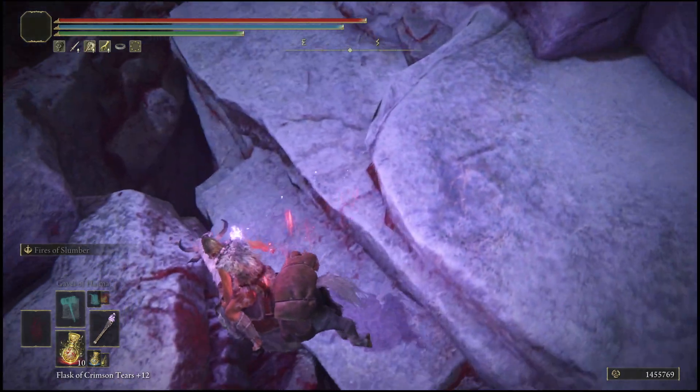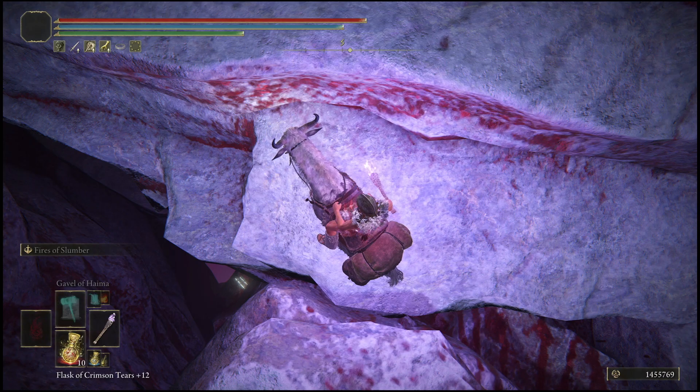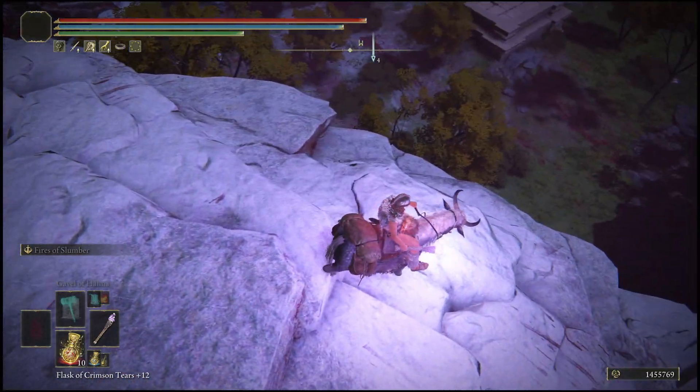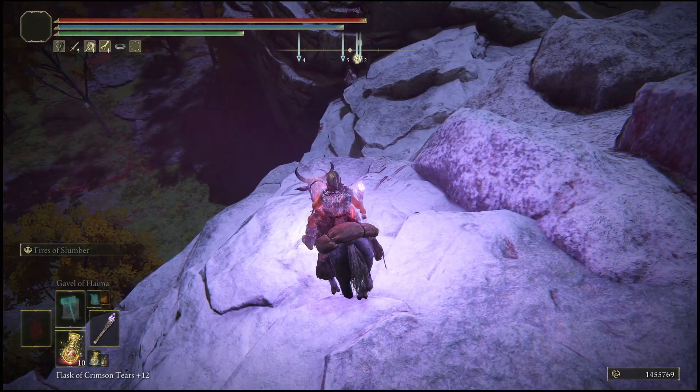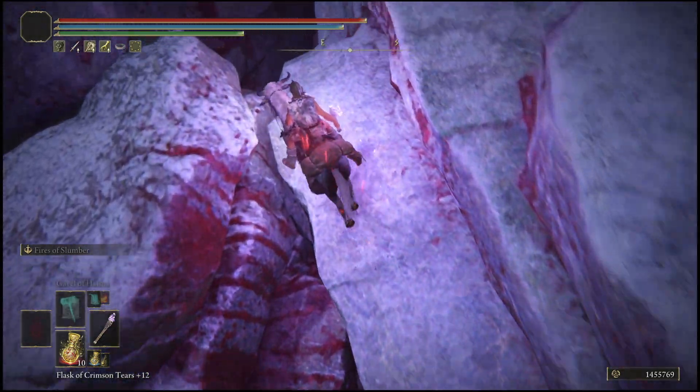Once you've completed that second jump you're basically ready to do the glitch. The glitch is literally right here, and to know if you're in the right spot, there will be a big hole and you can see through the map down there where that sign is. Normally you could jump up here very easily, but now you'll have to take that alternate route in order to get up here.